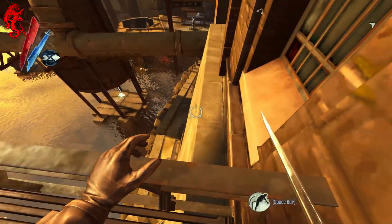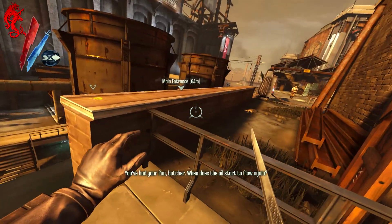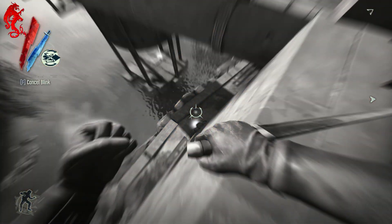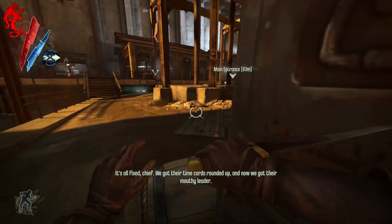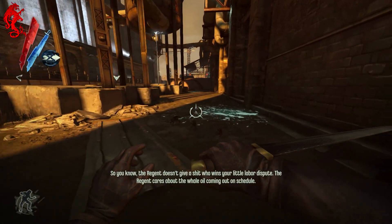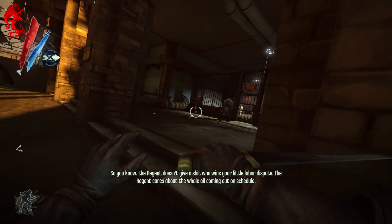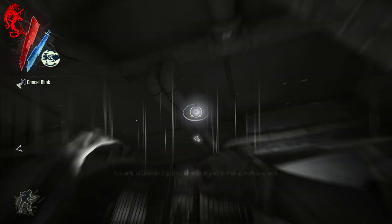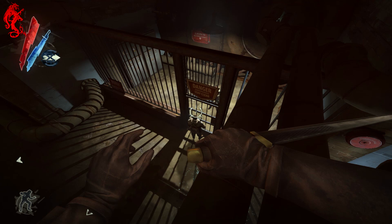We're gonna go down the far left-hand side of the map. There's a main entrance over there, and in order to get in we're gonna need a key card. Again, this is Dishonored — the way I'm playing it is not the only way. I'm just showing you one way to get through here and beat this on low chaos without killing anybody.